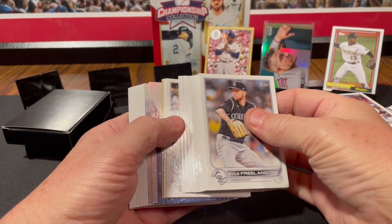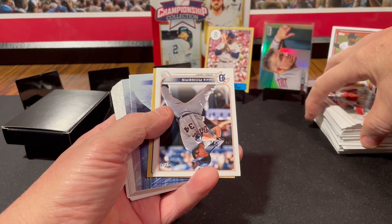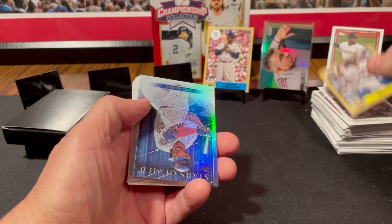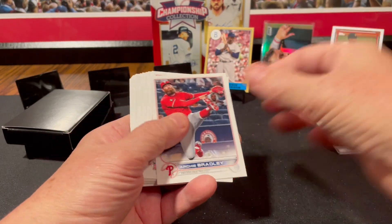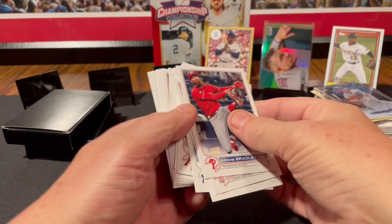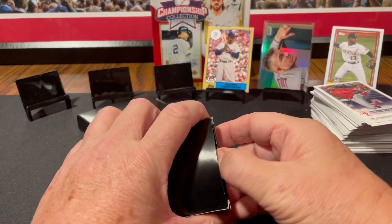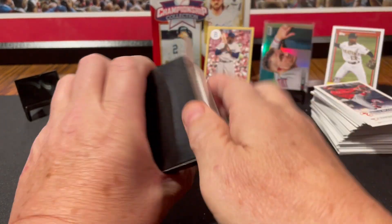What's in here? We got Yadier Molina, Jake Rogers, Christian Yelich 87 throwback, Pete Alonzo and Juan Soto Stars of the MLB. What kind of sets are we going to have in our black boxes of curiosity?